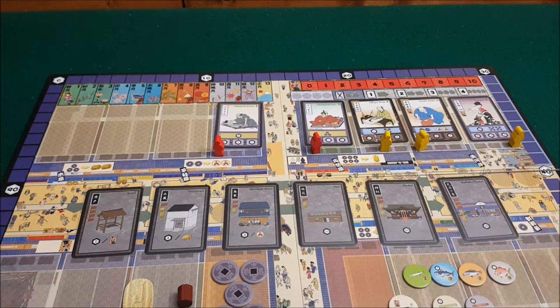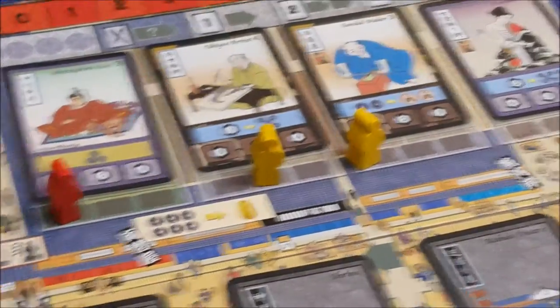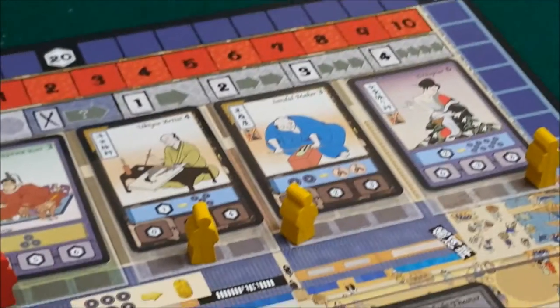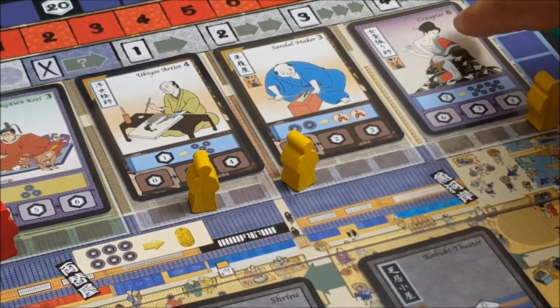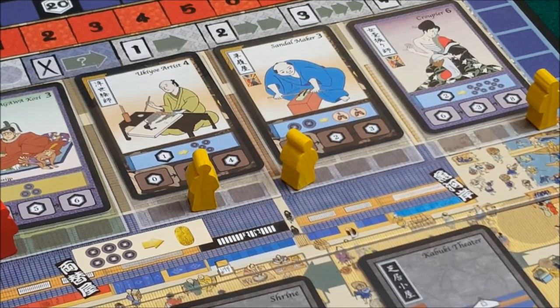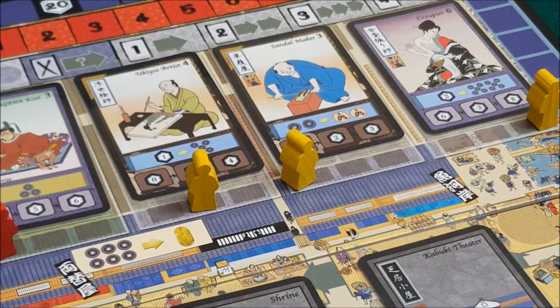The other way to get points with workers is at the end of the game when you score them. For each unique color worker you have at the end of the game, you'll score the number of those squared. For example, yellow has two unique color workers — a brown worker and a purple worker. That's two unique workers, and two squared is four. So the maximum you're going to be able to earn at end-game scoring off of unique workers is 25, because there are five unique colors and five squared is 25.